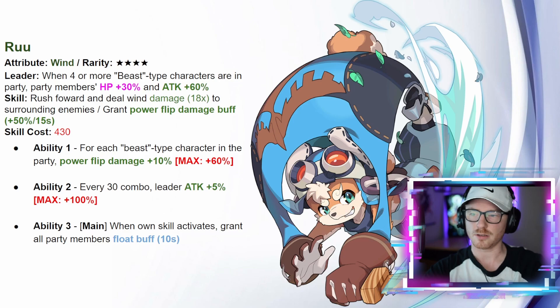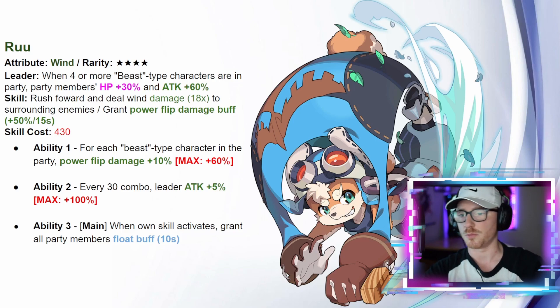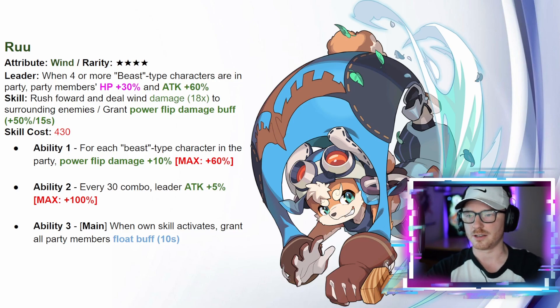Ru's ability one increases power flip damage by 10 for each beast type character in the party, up to a maximum of 60. Ability two gives every 30 combo leader attack plus 5, up to a maximum of 100 — that pairs nicely with a float mechanic. Ability three, when his skill activates, grants all party members the float buff. With a float team and power flip you can stack combos, hit the power flip, and reach that 100 percent leader attack — but wind needs more power flip support before it's truly viable.